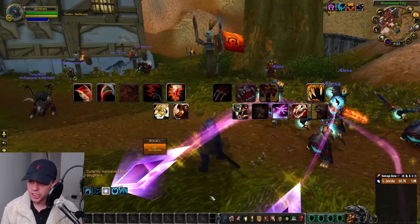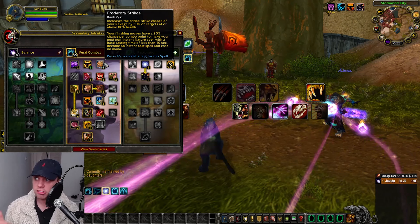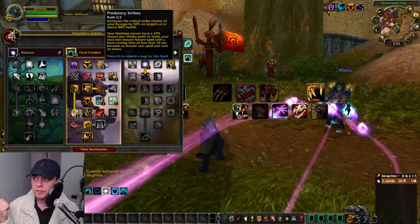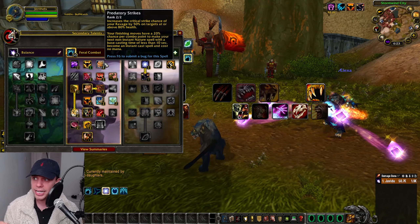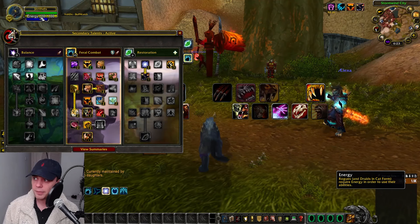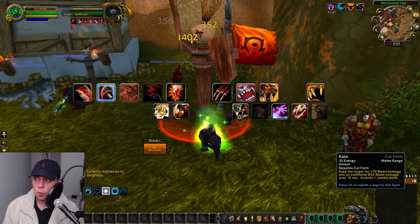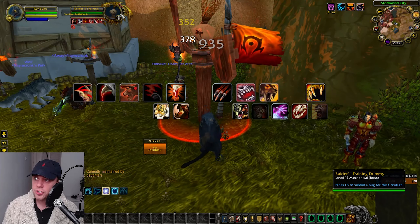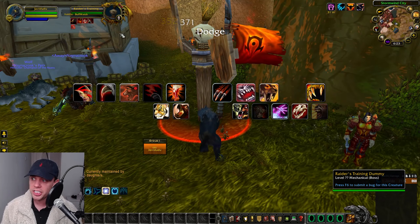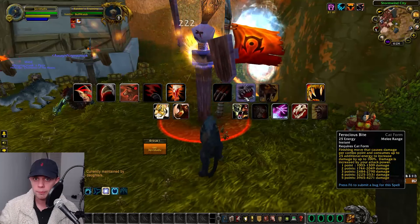Now let's look at Talents, Glyphs, and our Rotation. We're putting most Talent points into the Feral Combat Tree, with a few in Restoration. First, 2/2 into Predatory Strikes, increasing the crit chance of Ravage by 50% on targets above 80% health. Your finishing moves have a 20% chance per combo point to make your next non-instant nature spell instant cast at no mana cost — a clear casting state. As a Feral Druid, we have combo point builders and spenders. Rake awards a combo point, and at 5 combo points a finisher like Ferocious Bite does more damage the more points are spent.